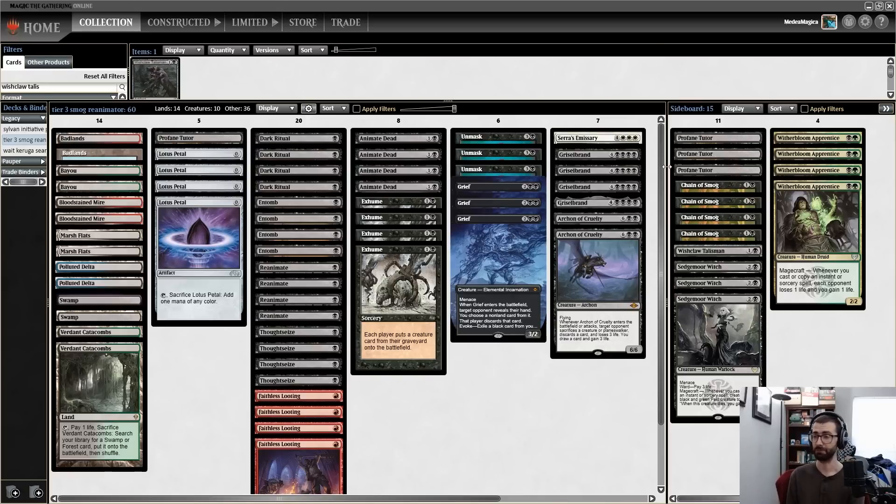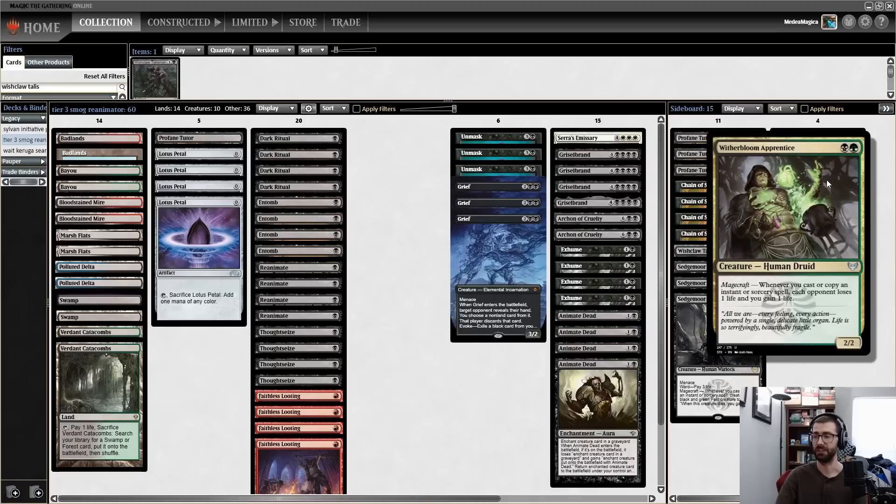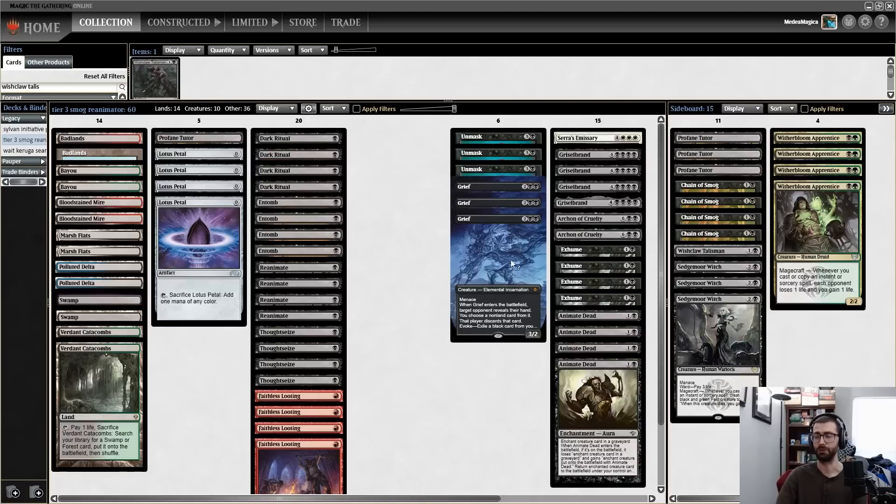The key with Wishclaw Talisman is to activate it on the turn you're going off, so your opponent doesn't get to use it. For example, play Witherbloom Apprentice, pass, then next turn play Wishclaw Talisman, and the following turn activate it to find Chain of Smog and win. Generally for the post-board games it'll be a 15-for-15 swap — boarding out most creatures, keeping Griefs, and using Dark Rituals to power up the combo instead.